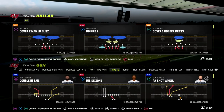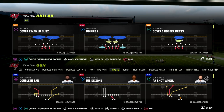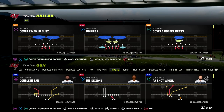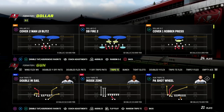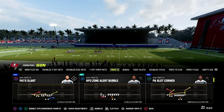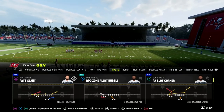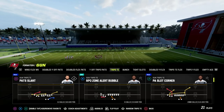In this video we're going to show you one of the best man and zone beaters in Madden 23. This will beat every defense in the game, and with the patch to improve play action blocking — really every blocking improvement — this has become one of my favorite personal plays. The play is P Slot Corner.